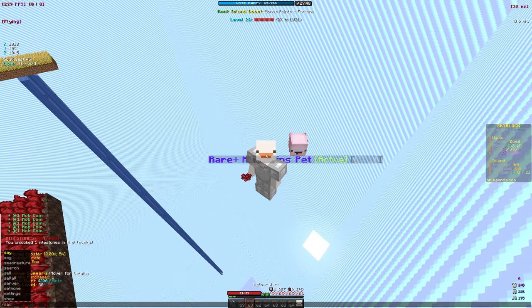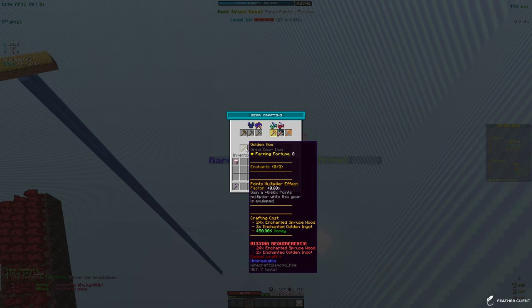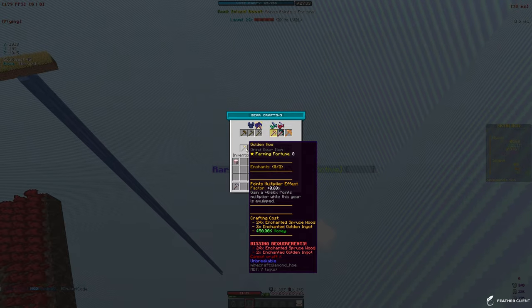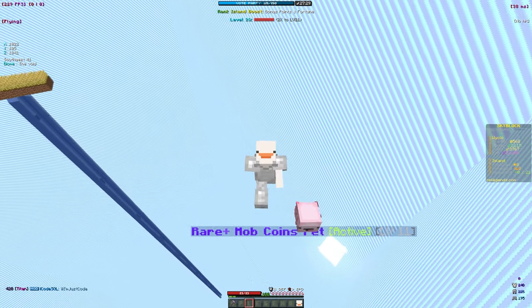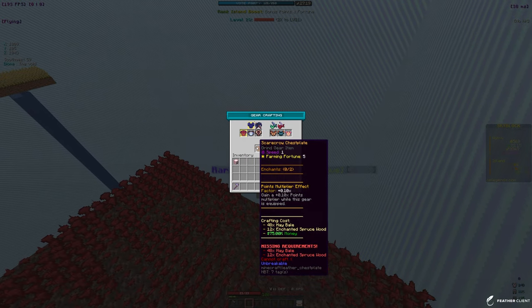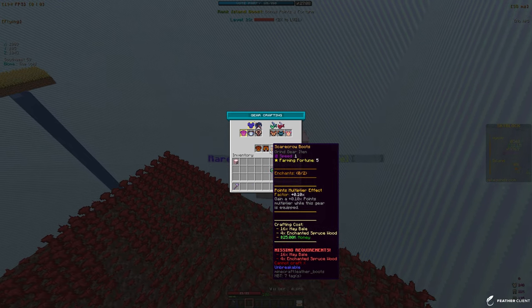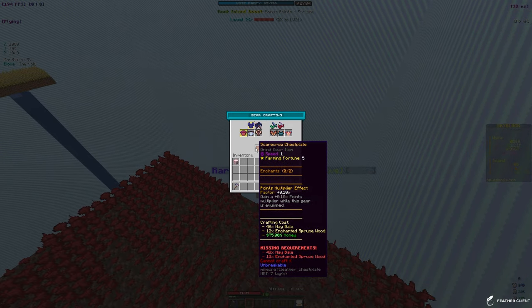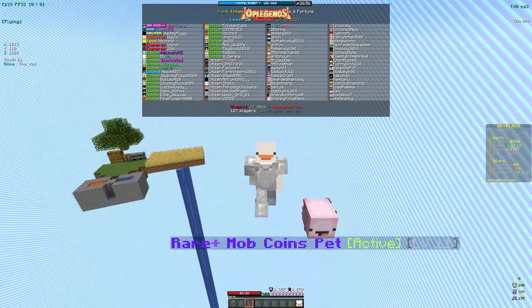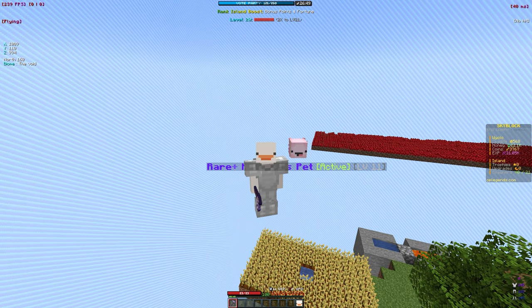Now let's look at the armor unlocked at level 20. The gold gear needs 24 enchanted spruce wood, 2 enchanted golden ingots, and 50k money. The spruce wood will take some time so I'll probably craft an iron axe with efficiency. The scarecrow grinding armor needs 48 hay bales, 12 enchanted spruce wood, and 75k — it increases farming fortune, gives a multiplier boost and speed, which will help a lot. I'll try to get both sets off-camera and showcase them in the next video. Hope you enjoyed, make sure to like and subscribe — see you in the next one!